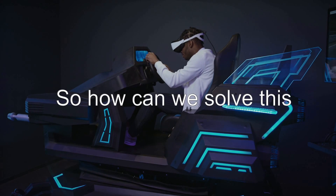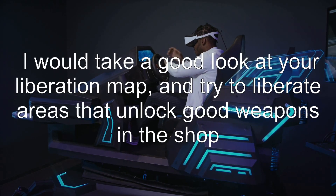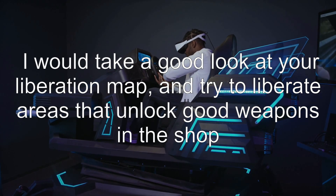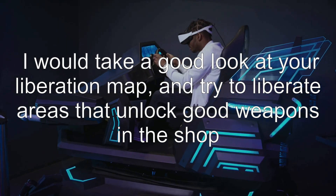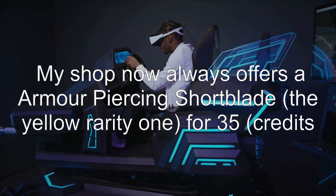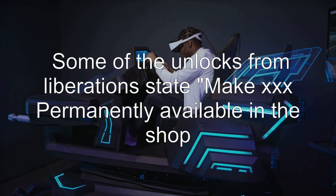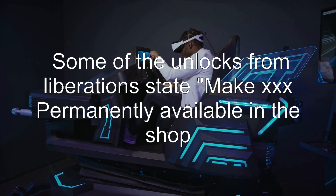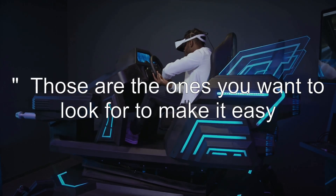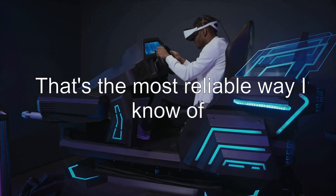So how can we solve this? There's one possible answer. I would take a good look at your liberation map and try to liberate areas that unlock good weapons in the shop. My shop now always offers an armor-piercing shortblade for 35 credits. Some of the unlocks from liberation state make certain items permanently available in the shop. Those are the ones you want to look for to make it easy — that's the most reliable way I know of.